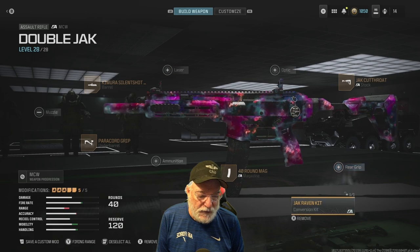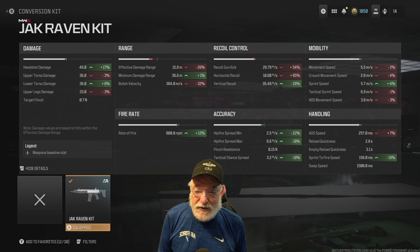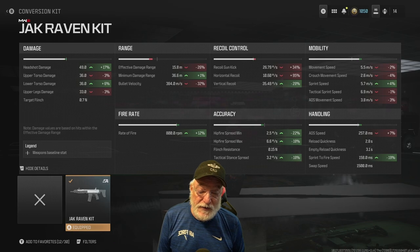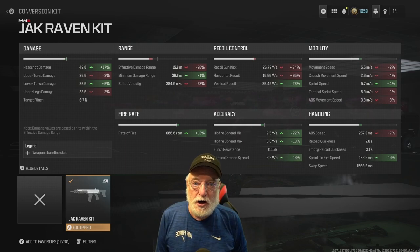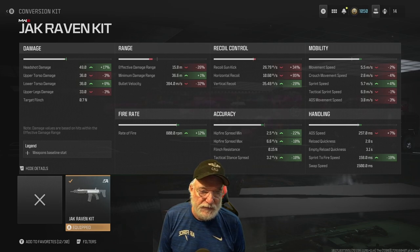Let's look at the configuration first. The Jack Raven Kit increases headshot damage, which is already pretty stout. Upper torso damage goes down a little — about three percent — but grandpa says don't worry about anything less than ten percent. Lower torso damage is up slightly, upper legs at 33% effective damage range close to 16 meters, minimum damage range still out to 36.6. Bullet velocity is a bit slow, but rate of fire is 800 rounds per minute. These are composite numbers based on all the attachments. Kick isn't bad at 26.79, even though it's up 34%.